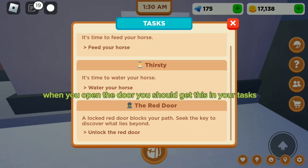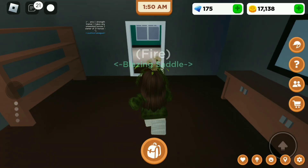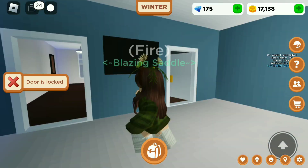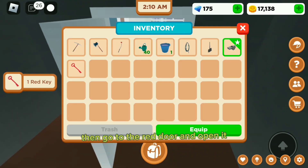When you open the door, you should get this in your tasks. So then go inside and find the red key. Here it is. Then go to the red door and open it.